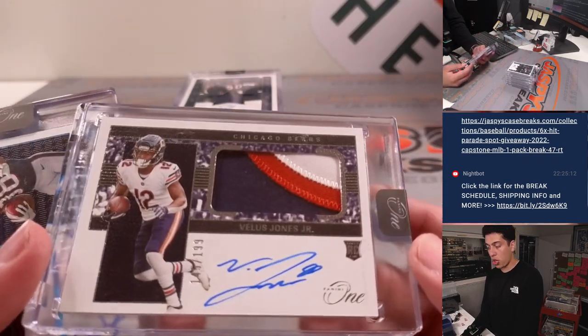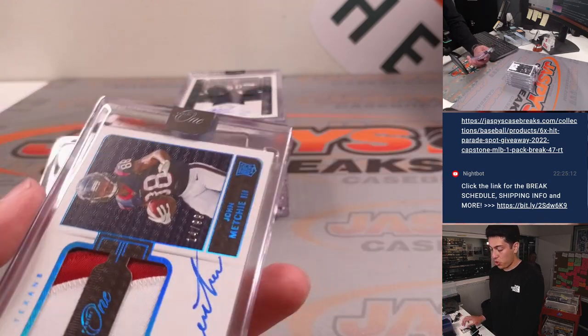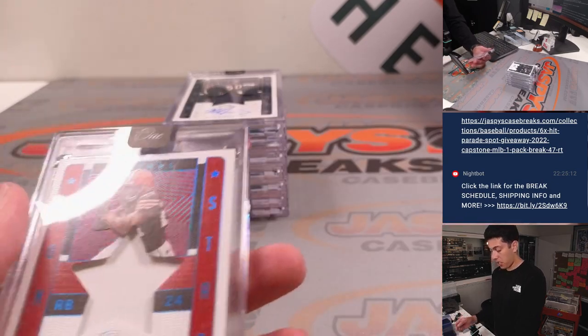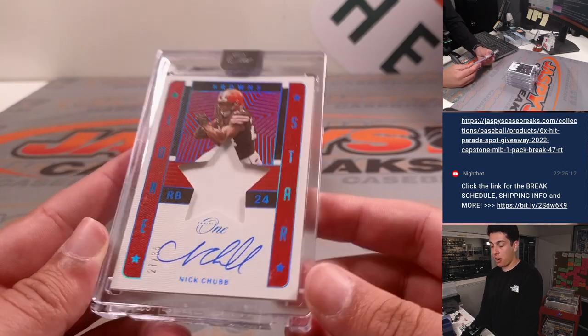Got a Veles Jones Jr. RPA out of 199. John Mechie III, rookie dual patch auto, out of 99. Got a Nick Chubb Lone Star patch and auto, out of 35.